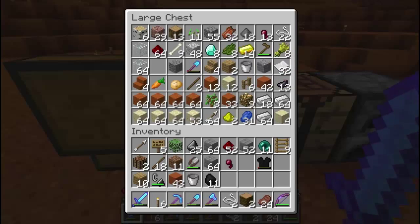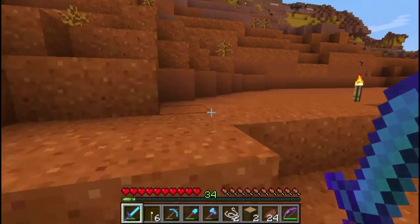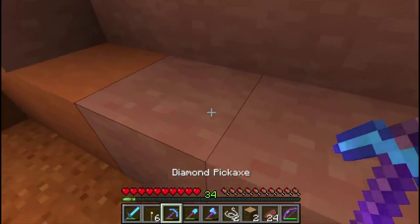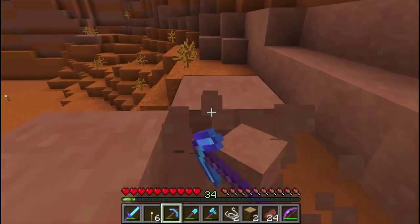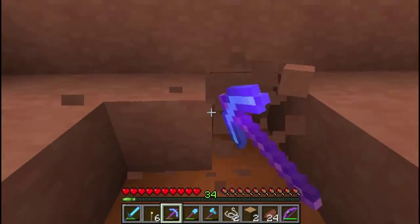First thing we're going to need is some black and cyan clay. We've got plenty of resources here - the orange sand of course is orange clay, but this browner stuff is just hardened clay and it will quite comfortably accept dyes. So we're going to grab a load of this and we'll be on our way. I planted myself a couple of trees there for wood, and if I run out of food that should be growing into some wheat soon to feed me with bread.